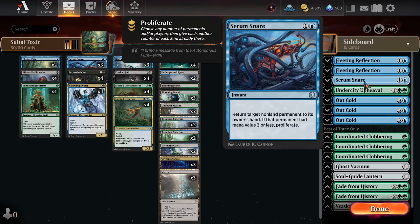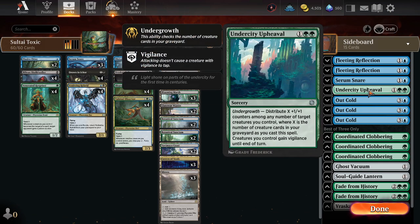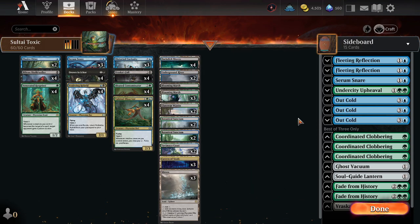Haven't figured out if Fleeting Reflection is what we want to do. Serum Snare comes in from the board quite a bit, just for extra early stuff, since we are an aggressive deck. We have Undercity Upheaval because you can also target your creatures with a Rot Priest in play and then give away poison counters — not sure if it's good or not, but we're trying it. We also have Out Cold, which I think punishes mid-range decks: it can't be countered, your opponent's creatures that are supposed to block your poison creatures get stun counters, and you also get to investigate. If you have a Contaminator in play or you proliferate with Tainted Observer, you can keep those creatures tapped forever.